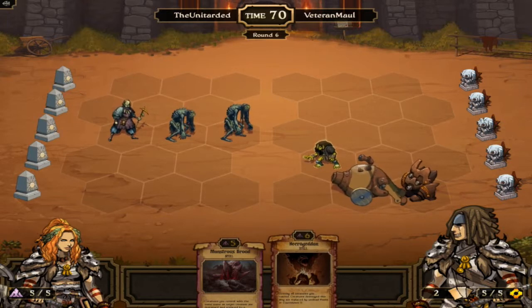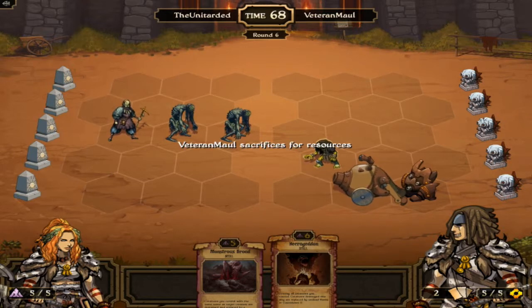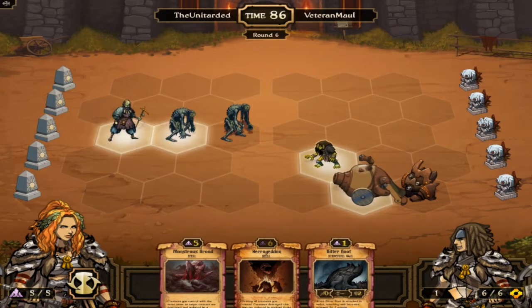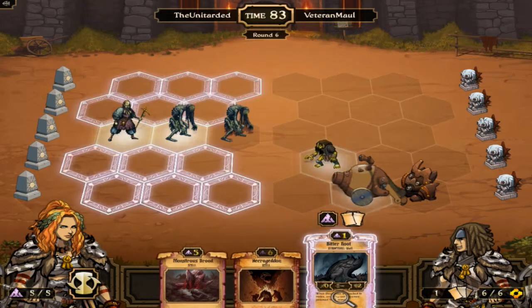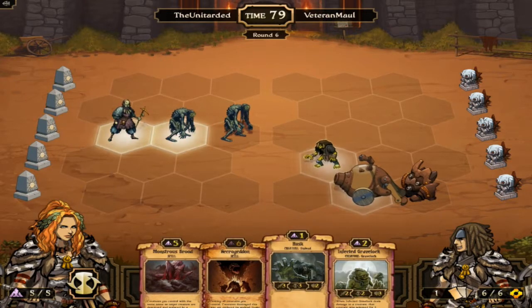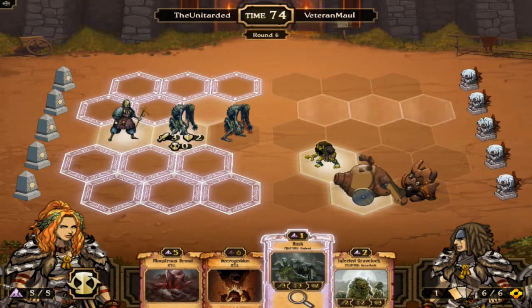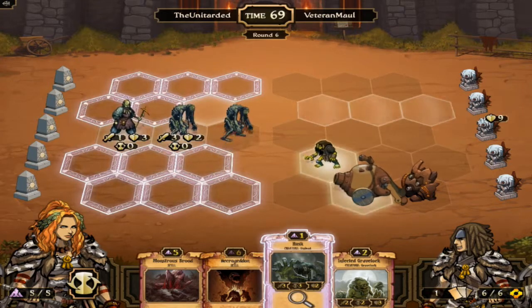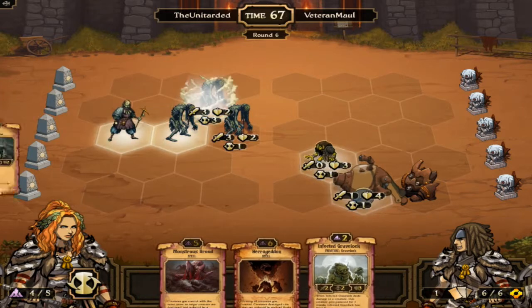We have, I think, 19 creatures in this deck. It's only a 30-card deck. It's close to that — between 17 and 19. I include the walls, but I guess they're not creatures. Anyway. Perfect. That's perfect.